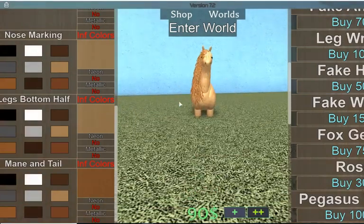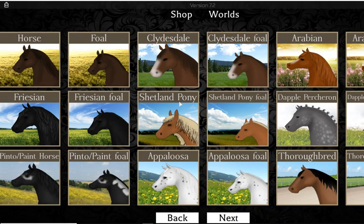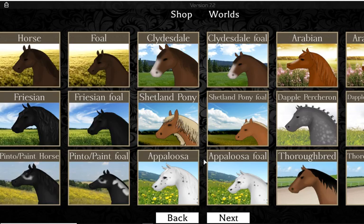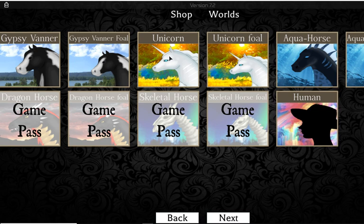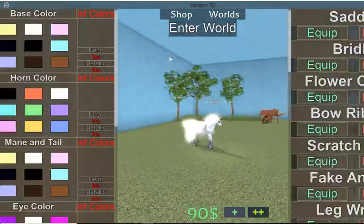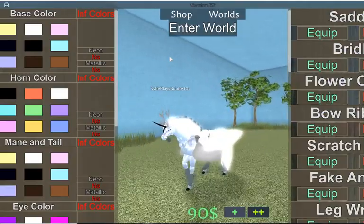Now I'm also going to show you how to make an updated version of Rapidash in Horseworld. The reason I say updated is because when I first made it we didn't have that many things. Just to tell you, this will cost you Robux if you want to make this.